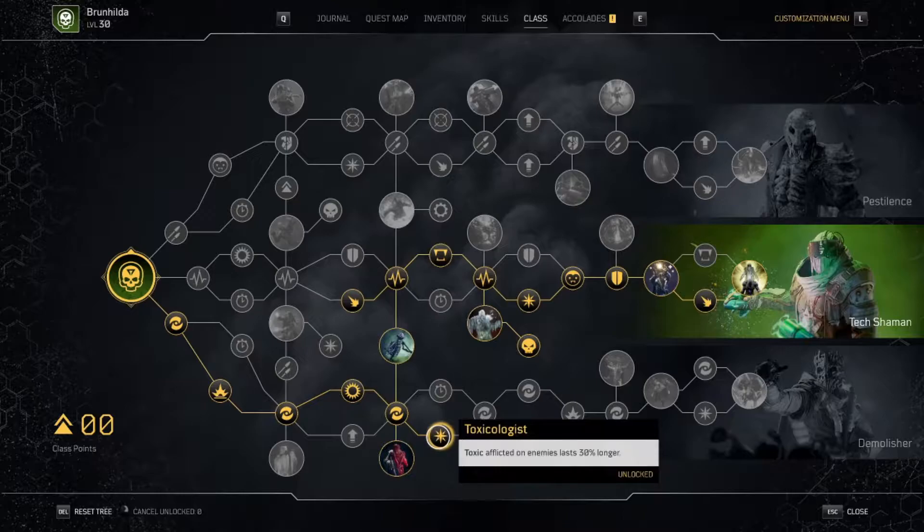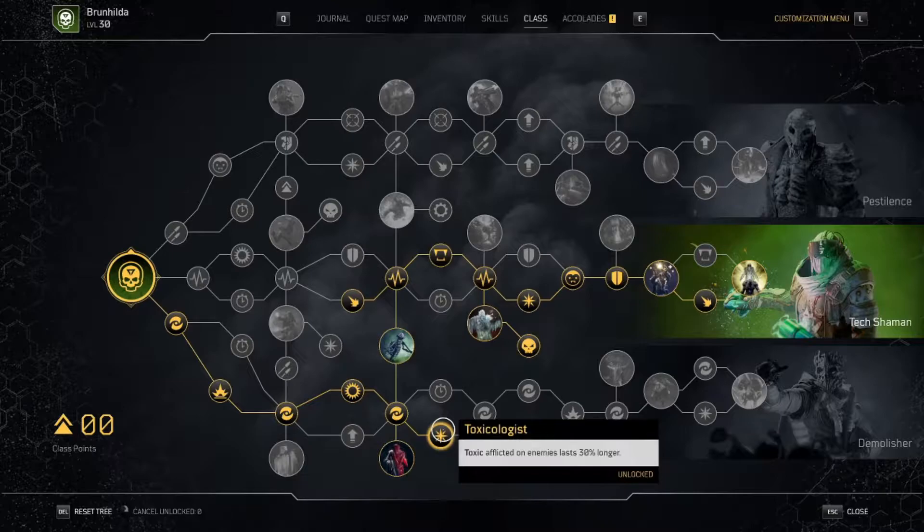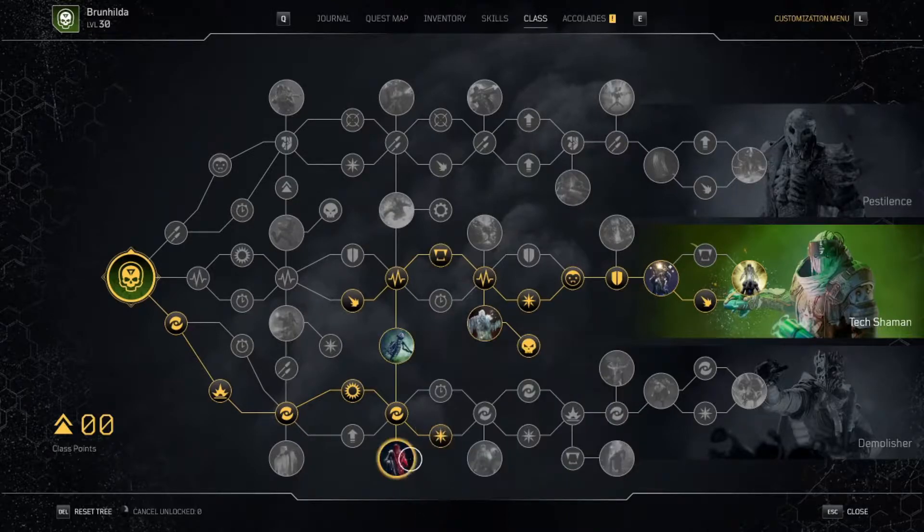Then anomaly power, and I got toxic afflicted enemies last 30% longer — that's a quality of life node keeping toxic up longer. Even if you get frozen, the toxic will run out and you'll start taking damage and die; this will prevent that. Next is activating decay skills increases anomaly power for you and allies by 30% for 10 seconds. This is great because we're going to be constantly — roughly every six seconds — spawning another decay turret, so we'll keep that up pretty much 100% of the time.